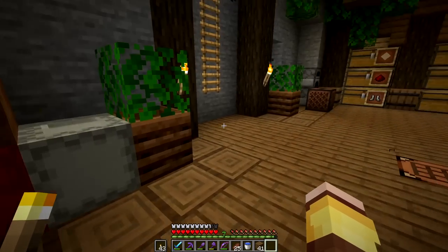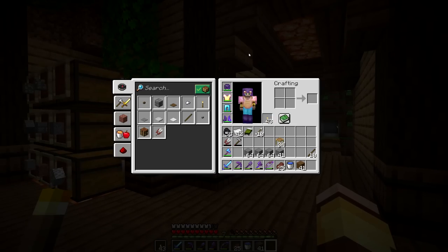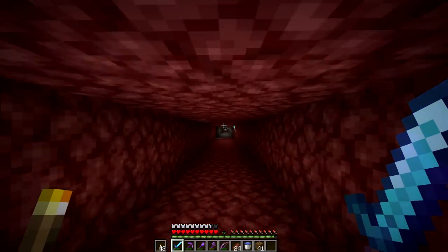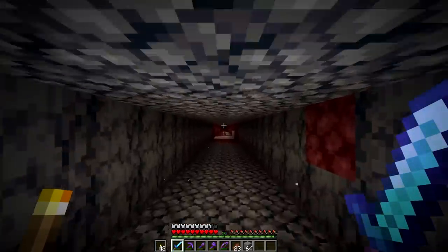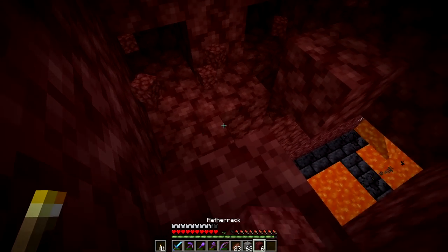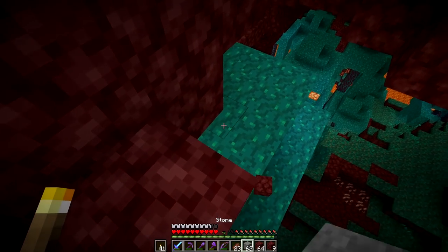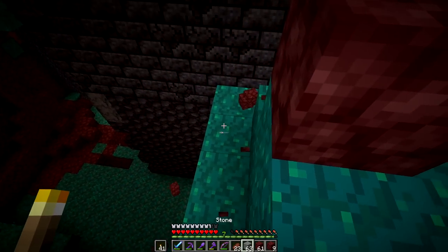I'm gonna take my elytra wings off just in case, and put them in this barrel - I'm probably gonna forget I put them there. Hey, it's nether time! Hello, unfinished nether hub - really got to get around to this. Heading into the warp tunnel to see if I can find some of those lovely twisted vines. I think instead of going that way I'll just tunnel down. The warped forest is over there - I just gotta get down here. Hey, I found it! Oh my gosh, I've never actually been in a proper warped forest - the one I found earlier in the episodes wasn't very good or big. This one is very nice.